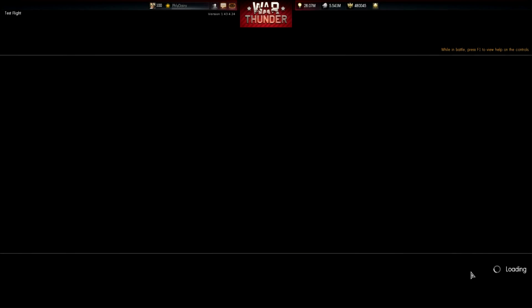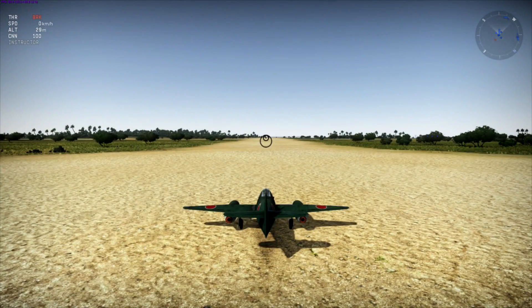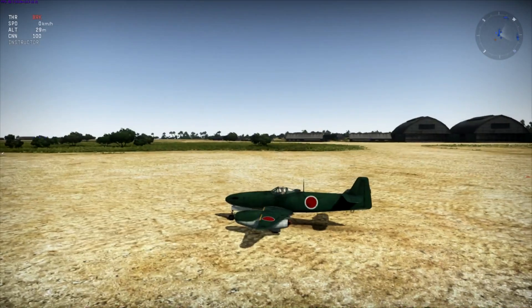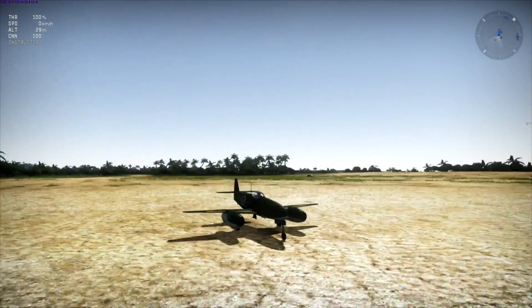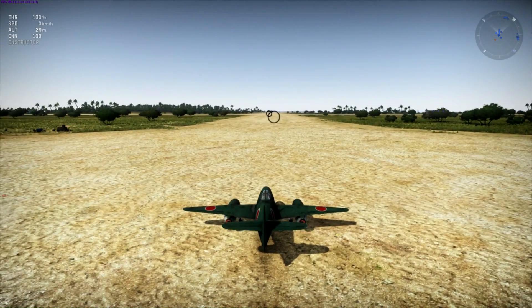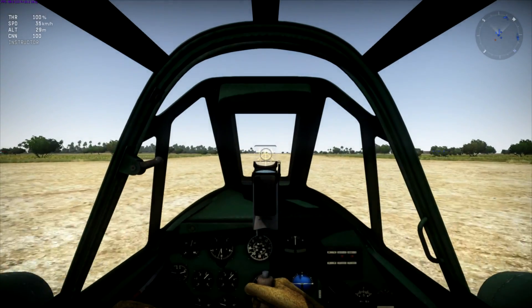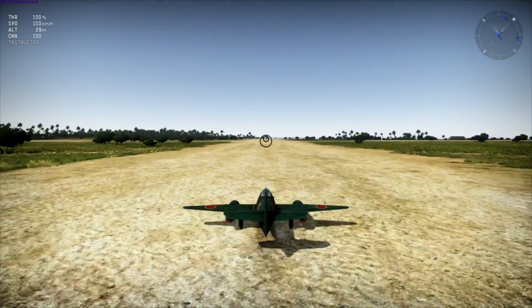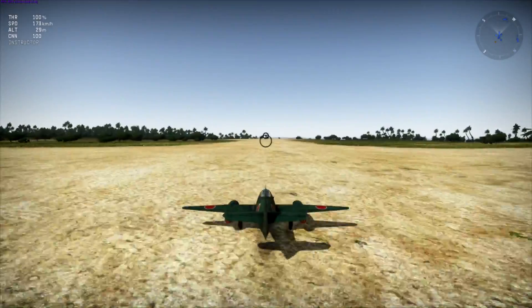We're on Peleliu. Gorgeous looking aircraft - it's a lot smaller than the Me-262 it feels like, just by how big the 262 looks when you're on the runway. This one looks kind of short. I'll put some takeoff flaps on and get the engine spooled up. That cockpit is horrible but cool looking at the same time. Great rear visibility; the front I don't really like - too much superstructure blocking my view when tracking a target.